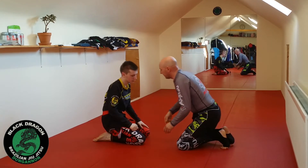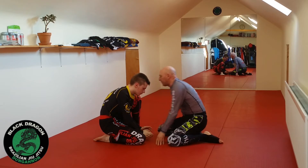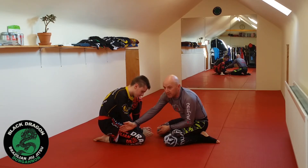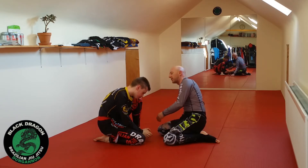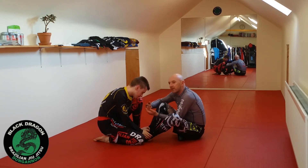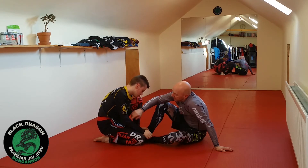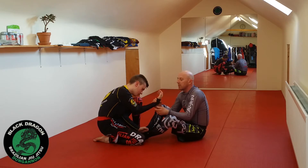Any time your partner's in combat base, the side that the foot is down — there's a weakness in that position because he has no base on that side. He's got good base on the planted foot. So any time he goes to combat base, this is the perfect time to hit that butterfly guard sweep.